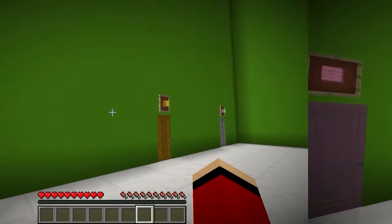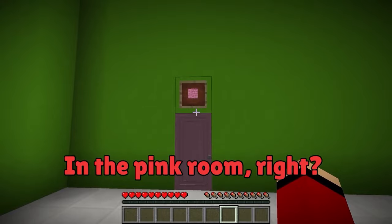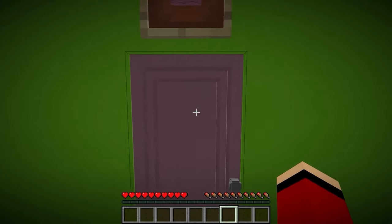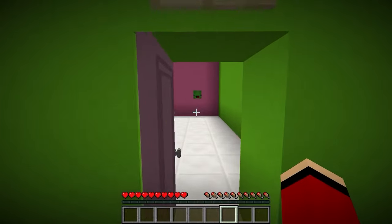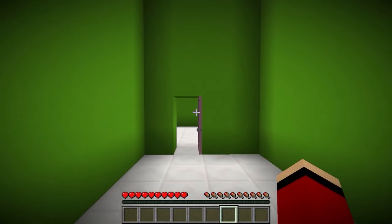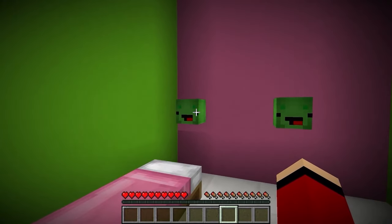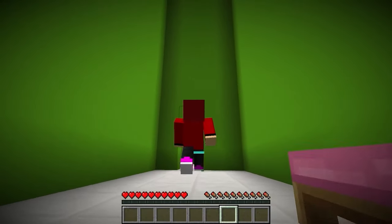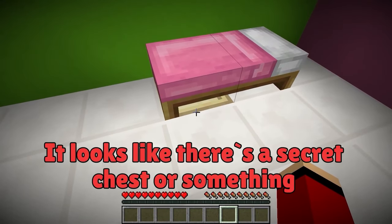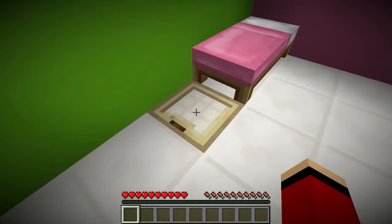If Mikey wasn't in the white or yellow rooms, then he's probably in the pink room, right? I'm definitely gonna find you, Mikey! You must be in here — I found you! There's nowhere else for you to be! The pink room sure is small. These Mikey heads on the wall are fake Mikey heads, right? There's nothing in here other than a bed. Hold up — under the bed! It looks like there's a secret chest or something! I'll break this bed — there's a secret entrance here!